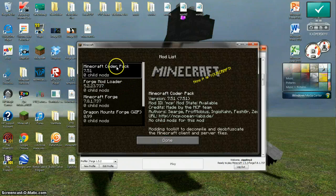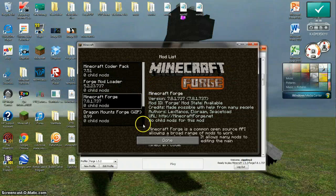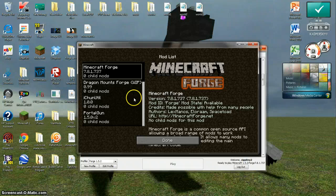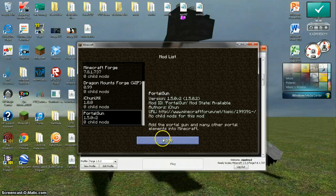I click on mods, and you'll see we have Minecraft Coder Pack, Forge Mod Loader, Minecraft Forge, Dragon Mounts, Item Util, and Portal Gun in here.